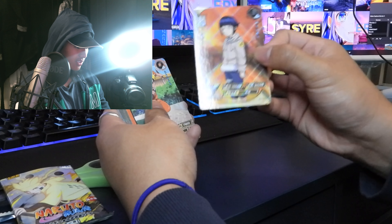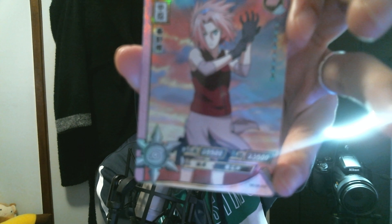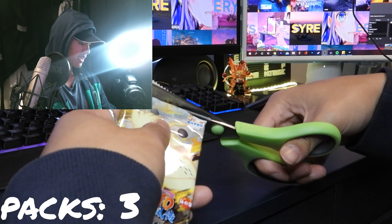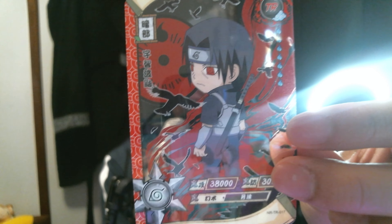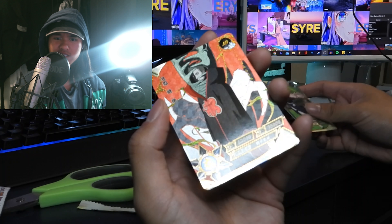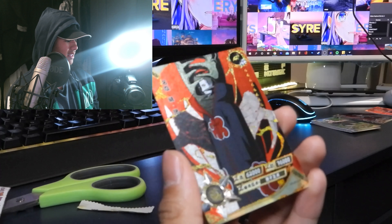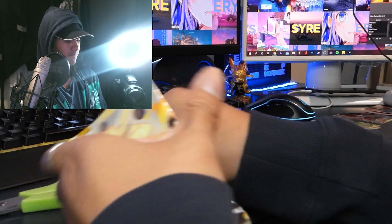I've been looking at them wrong the entire time. So that's a rare, that's a normal card, a rare, a rare, a rare, and we got a super rare Kakashi. Now things are getting a bit more interesting. Now I get the premise of this - they're all kind of in reverse. Look at that Itachi card bro, that is a crazy good Itachi card. So if we just turn it around then we got a normal rare. A rare Naruto... Anko. There's AR - what's AR? I'm guessing that's like super rare. Look at the design on that card, that is so clean, so nice. I like the red, the gold. I'm so professional man.